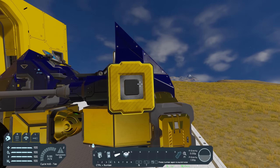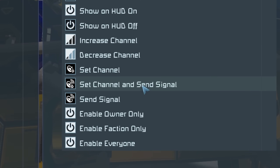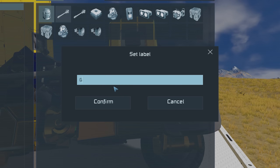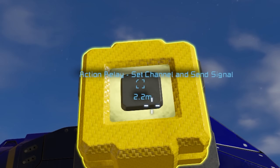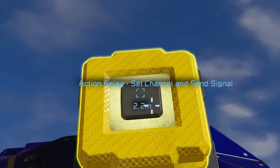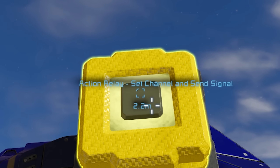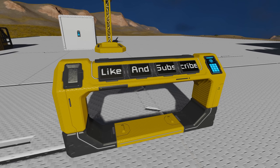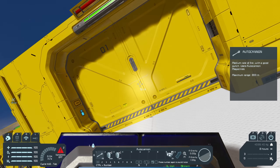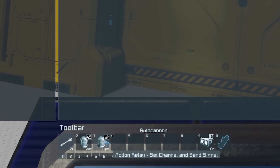If I place a button on my bike, it's worth noting that while you can trigger an action relay from a button — if I set channel and send signal channel one and name it 'gates' — you'll notice it just says 'action relay, set channel and send signal'. It doesn't show the custom name. So just be aware that when you set it on a button, it doesn't say what the action is. There are DLC buttons that you can label if that is easier, but if you clearly want to see what it is, your best bet is to do it from a cockpit where you can clearly see the labels.